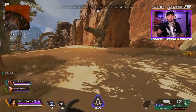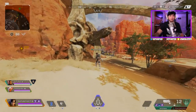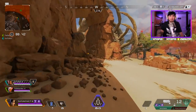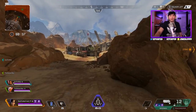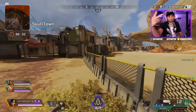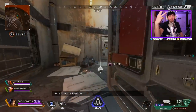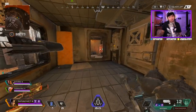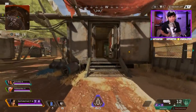I will be bringing you guys a basic tips and tricks video for beginners on how everything works in the game, because I know a lot of you are looking at the screen wondering what's in the bottom left or bottom right. I'll cover that soon. But for now, while the game is still in early stages, you need to be rocking the Wingman and the Peacekeeper. If you're not good with the Wingman, run the R-301 — throw on an extended mag and it's going to dominate.